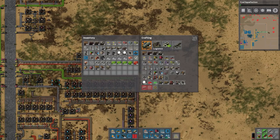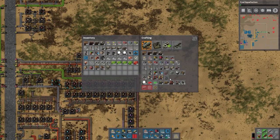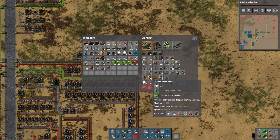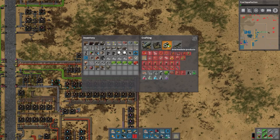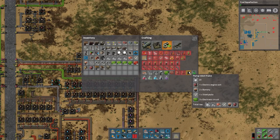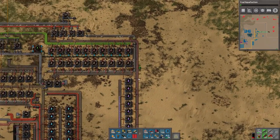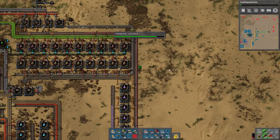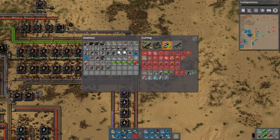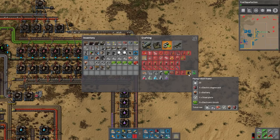With that being said, we now need to make a way to constantly replenish construction bots. It's a place to make flying frames - flying frames as you saw take like enormous amounts of time. We're gonna need a place for that, and this requires electric engine units, batteries, steel plates, and electronic circuits. We have most of that here - we have electric engine units, green circuits. What else do we need? We need batteries and steel plates. We have steel plates right there.